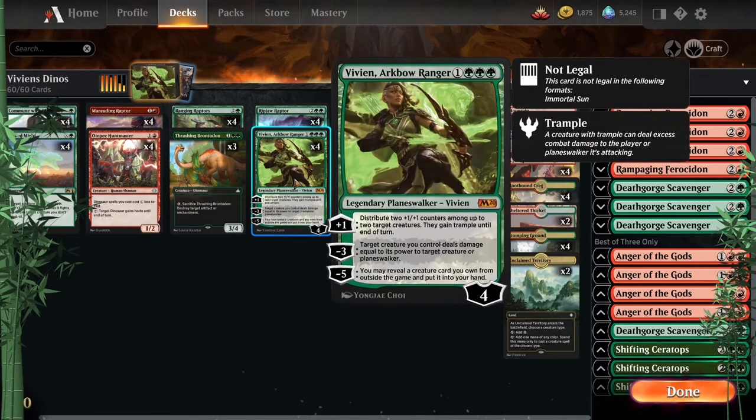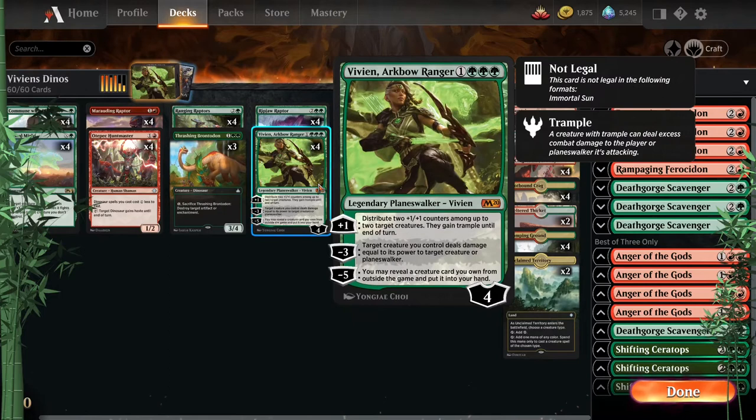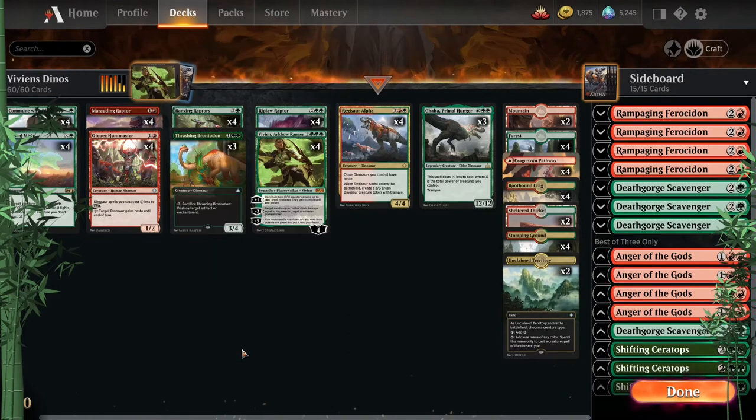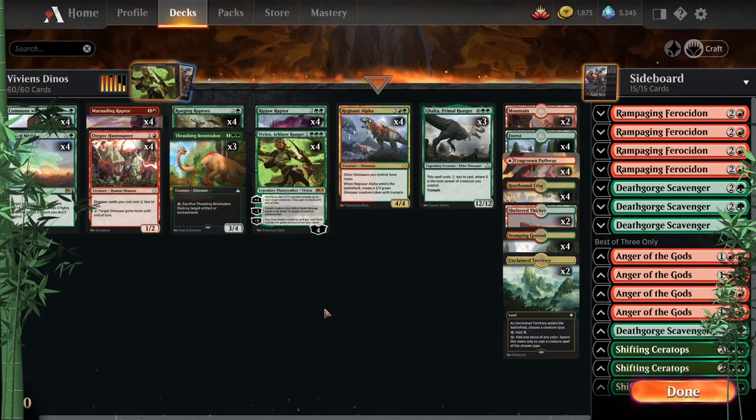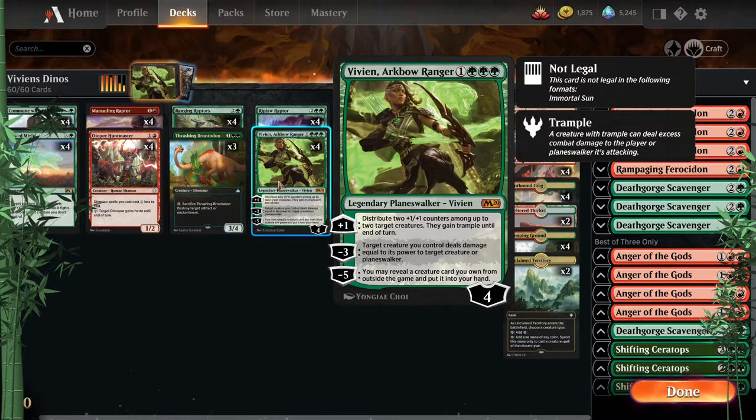Then we have Vivian's Dinos, with Vivian, Arkbow Ranger as the namesake. She's fantastic for getting counters and trample — another way to grow Marauding Raptor, and putting stuff on Ranging Raptors or Ripjaw to make them bigger. It incentivizes the opponent: they don't want to take damage, but if they do block we get value. That power sticks around for future turns, making Galta cheaper. It also gives targeted removal, so Primal Might and Vivian together are solid.